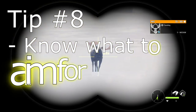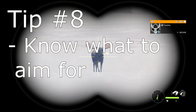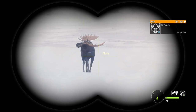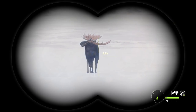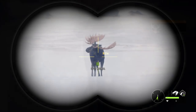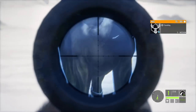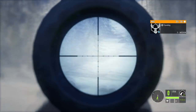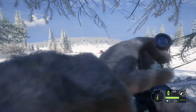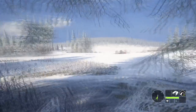Moose can have a weird glitch which causes spine shots to be ineffective, so in this case we're going to go for a heart shot. That guy is looking pretty good though — level five, I think he's got a pretty good rack on his head. I'm pretty sure we might be looking at a potential diamond, so we do need to make sure we're making this shot. And just like that, one level five moose on the ground.